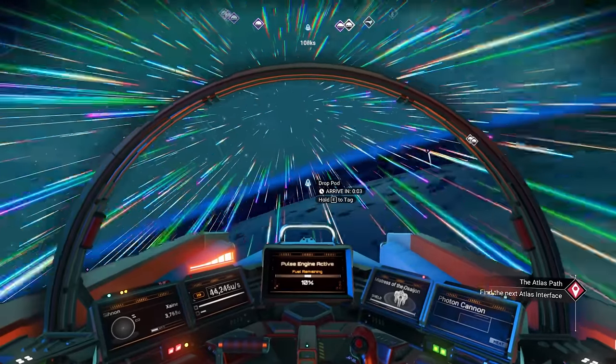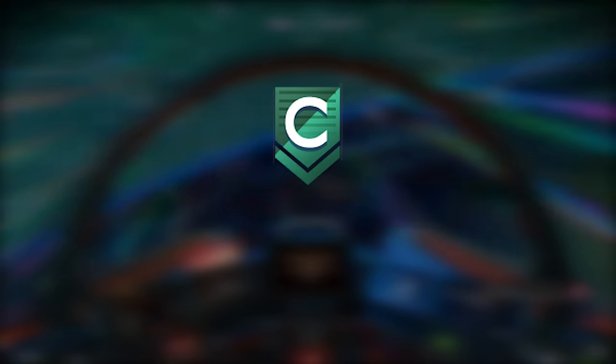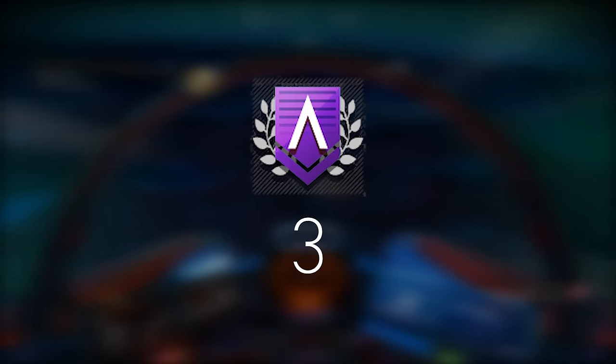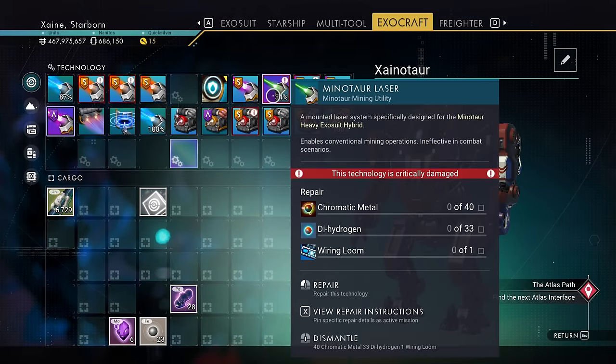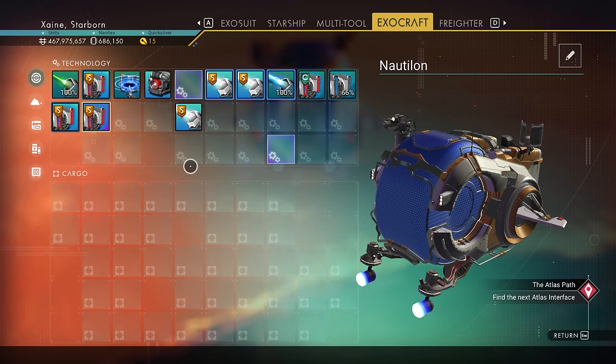How many you'll have is class dependent for the most part. C Class Multitools, Ships and Freighters will have a single Supercharged Slot, whereas B Class will have 2, A Class 3 and S Class 4. Your Exosuit and Exocrafts are a little different, as they are not really classed — they will all have 3 Supercharged Slots and their locations are static. You cannot change the locations and they are the same for everyone.